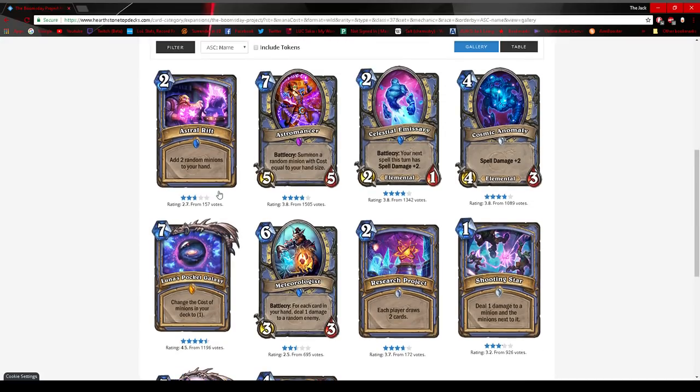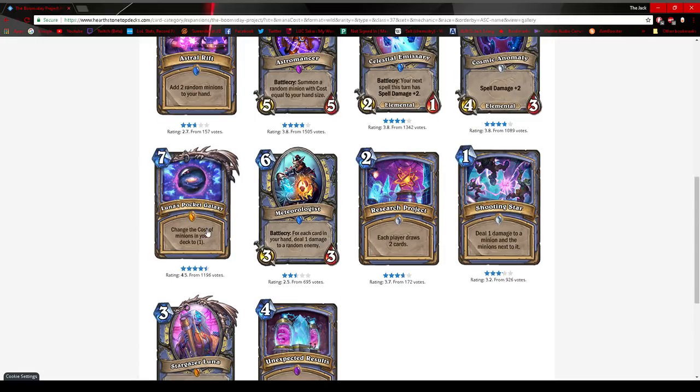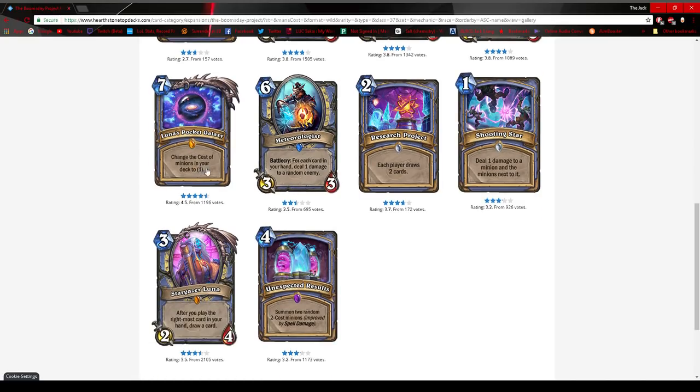Luna's Pocket Galaxy: I don't think this is actually very good despite people's excitement. Reducing the cost of minions in your deck to one only matters if you draw those cards. Unless a deck exists that can consistently combo with it, I can't see that happening. Maybe it's worth running with Malygos and Antonidas to see if you can potentially hit the combo. The Chinese card reveal demo was hilarious — they played it and consecutive turns played Stargazer Luna, Antonidas, four Sorcerer's Apprentices, and just blew them up. Hilarious, but extremely rare. I don't think it'll happen very often.